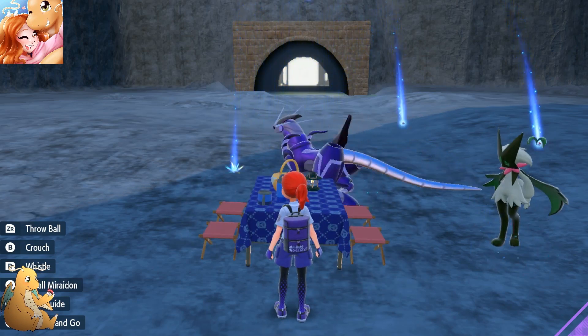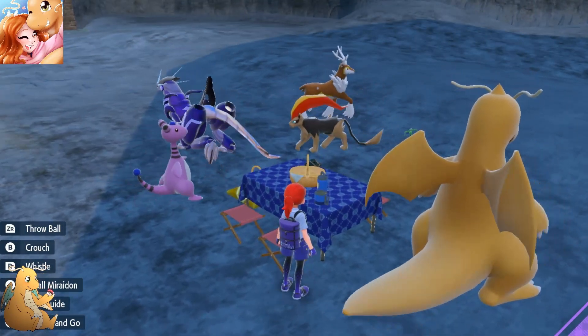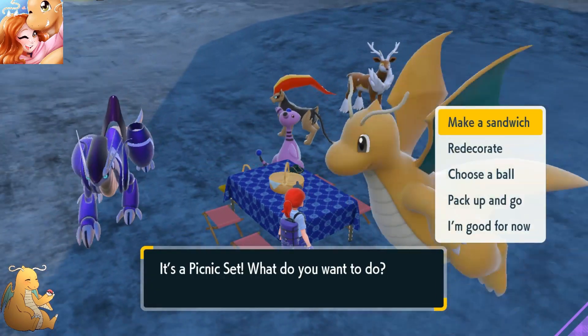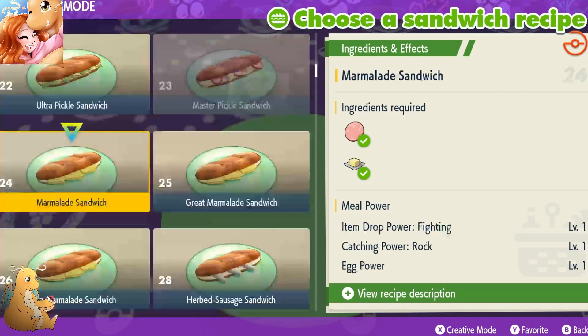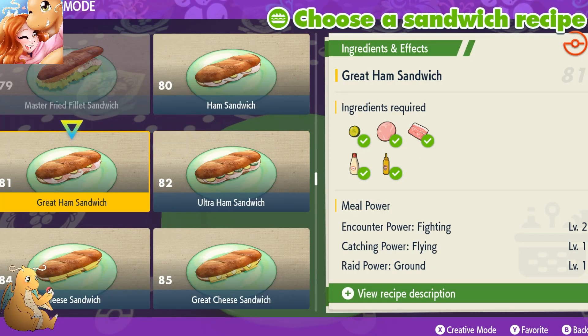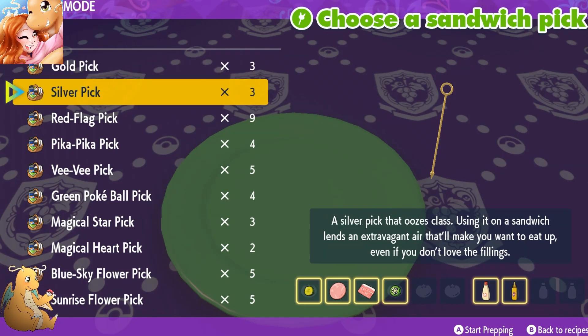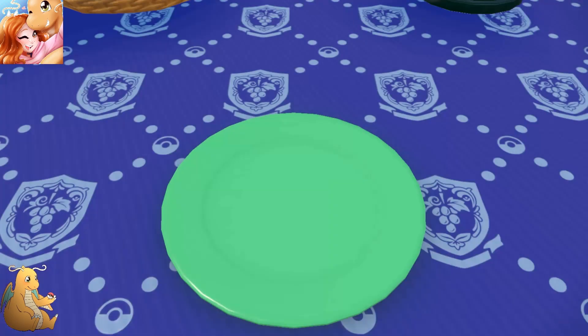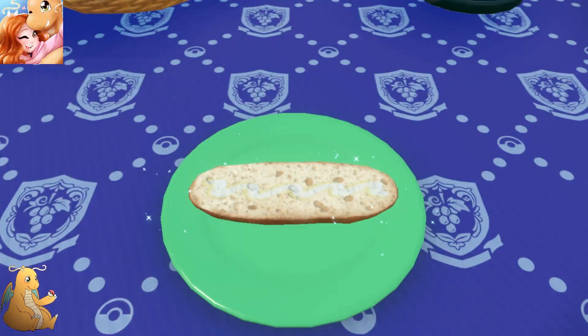Easier sandwich to make, and it's a type that I'm looking for particularly. So you want to set up your picnic basket, go in, make a sandwich. We are going to find the one that gives us Fairy 2, Encounter Power 2, which is the ultimate ham sandwich right there. This is what we are going to make. It already has the ingredients set up for you. All you got to do is pick the pick that's going to go in there. It'll put the condiments on and then you got to put everything else on there.